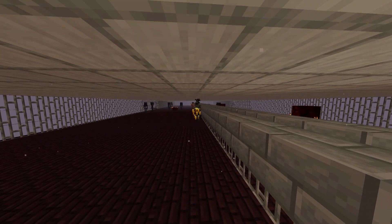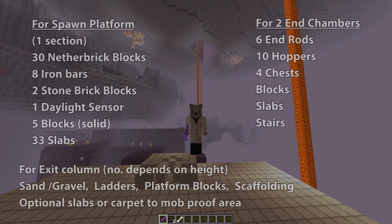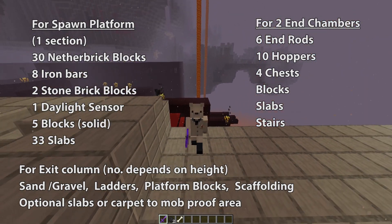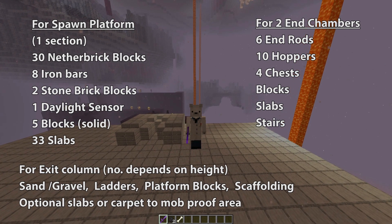Now let's get onto the material list. The material list for this is going to be listed differently than my usual material list — it's going to be listed in sections. For each row of this farm, you're going to need the materials on your screen. So if you make this farm 50 blocks long, you're going to need those materials times 50. On top of those, you'll also need the materials on the other side of your screen, which are for the two killing chambers at the ends. Now that you've got those, let's hop into a world to get building.